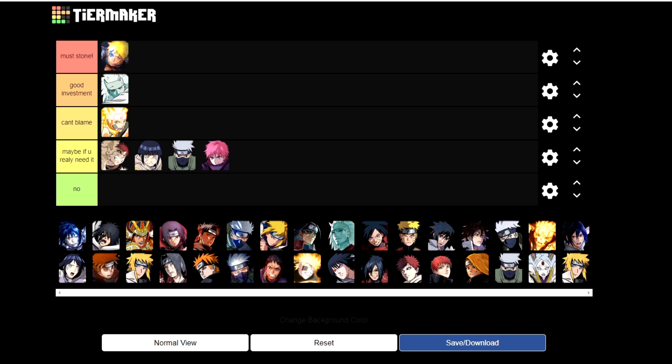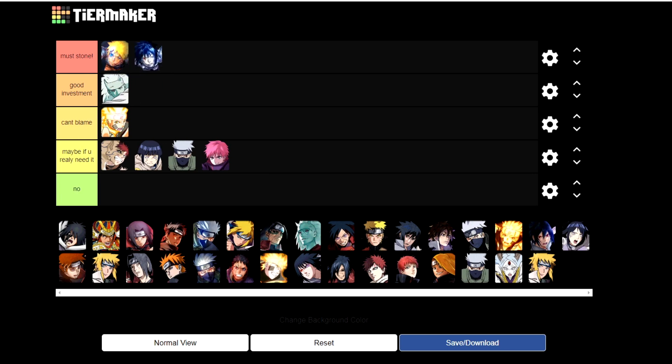Final Valley Naruto is definitely a must stone — maxed out he's a monster for PvE and PvP. These Final Valley units need to be maxed out. I'd say at this point maybe put a few acquisition stones in them but not max them out yet, since the New Year's banner is close and it's important to save stones for new units. Sage of Six Paths Madara, Final Valley Naruto, and Final Valley Sasuke are all good investments for now.